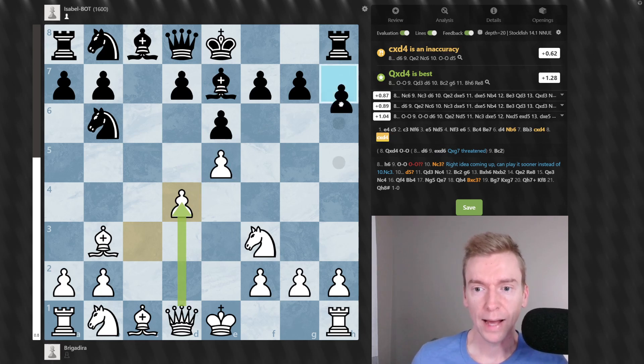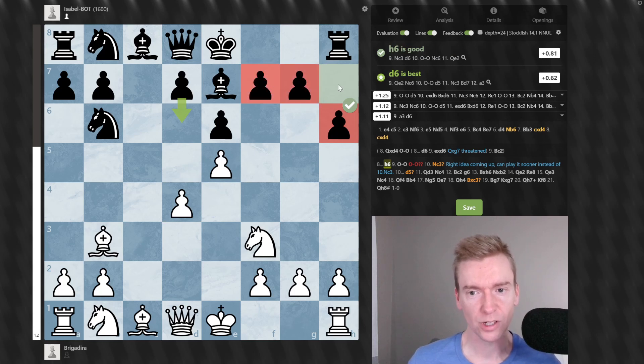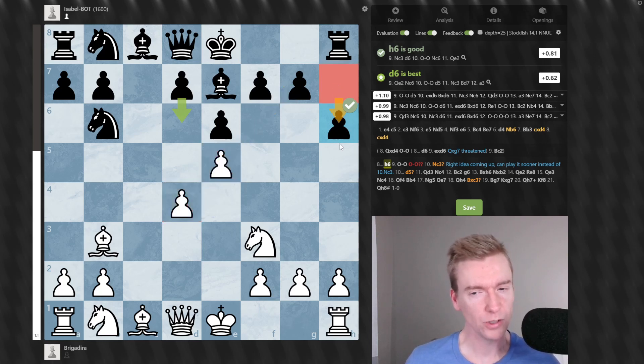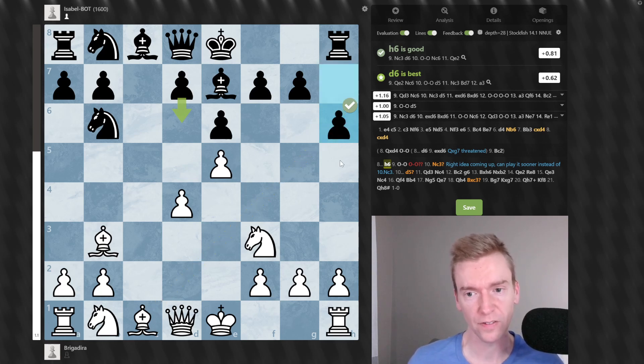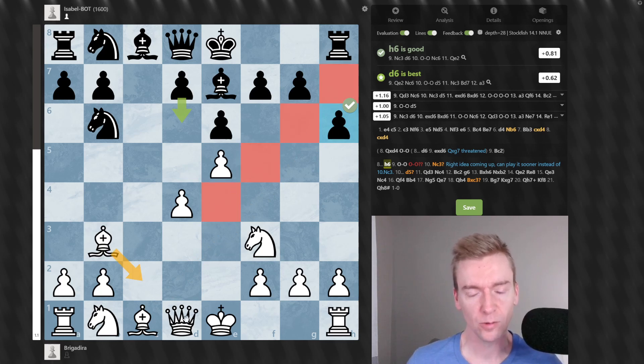Now the bot plays pawn to H6, which can become an anchor point later. Whenever you have a kingside that's exposed like Black's — no knight on F6 and White's pawns pointing towards the king — you really want to avoid moves like H6 unless necessary, because this pawn will be a target for White later. That H6 pawn could either be captured with Bxh6 as a sacrifice, or it could be opening up the light square diagonal, which we just talked about with Bc2 and Queen to d3 coming up soon.